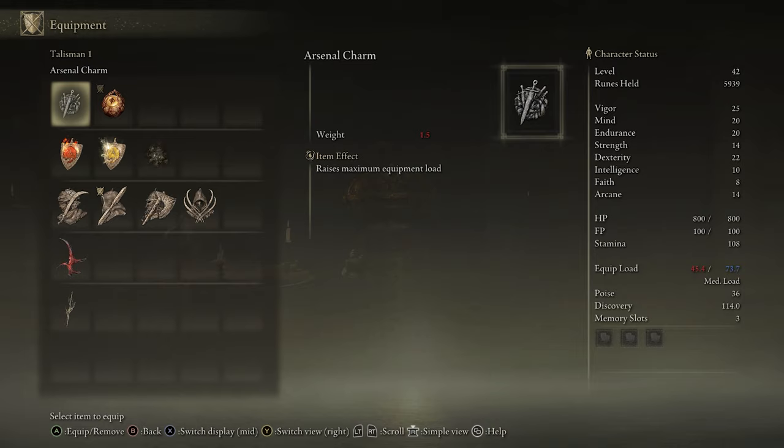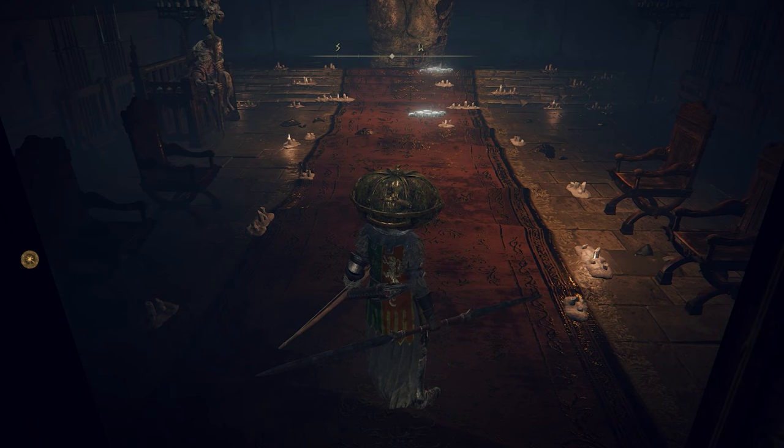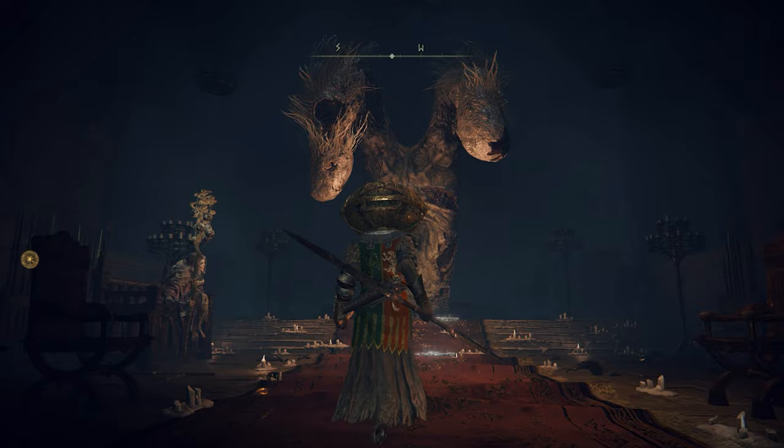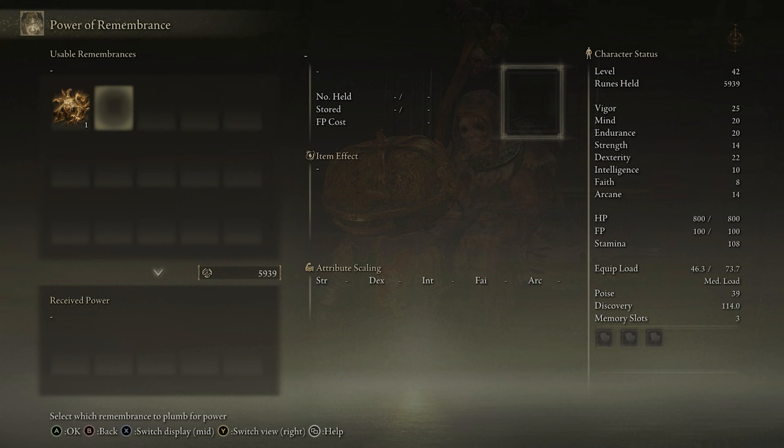Now remember that room that was always closed off to you here? Now that you have a great rune, it's wide open, and there are some weird-ass giant fingers inside. There's also a creepy finger maiden in here who will dump a whole lot of exposition on you. Keep talking to her, and you'll eventually get the option to turn the Remembrance of the Grafted into either the Axe of Godric or the Grafted Dragon.